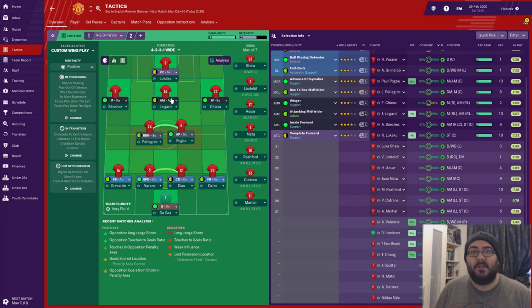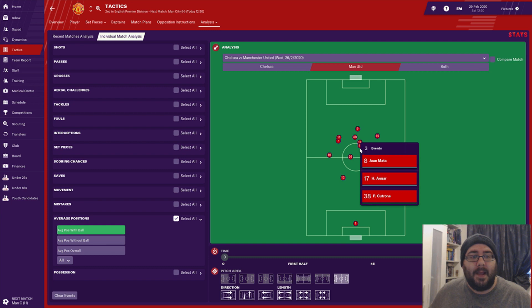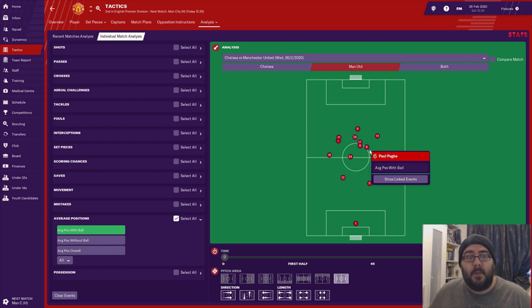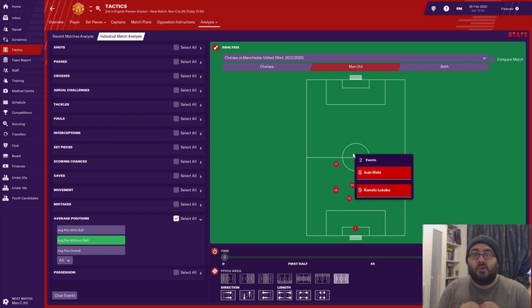We've also changed the player in behind Lukaku — he used to be the advanced playmaker but we've changed him to the attacking midfielder. Looking at the Chelsea game analysis, the average positions with the ball show Pellegrini sitting deep as a deep-lying playmaker, which is what we like — picking up the ball and being that axis, a bit like Matic. But further forward, Lukaku is out on his own while the attacking midfielders and Pogba are getting in each other's way. Whether we play Arar or Juan Mata, they're literally alongside Pogba — and without the ball, Mata is right on top of Lukaku.